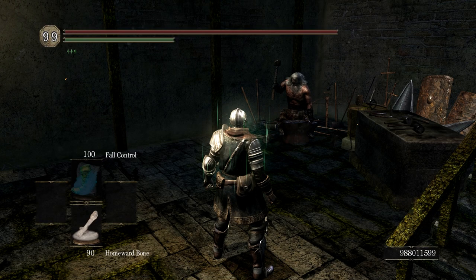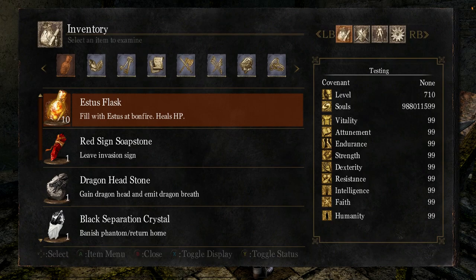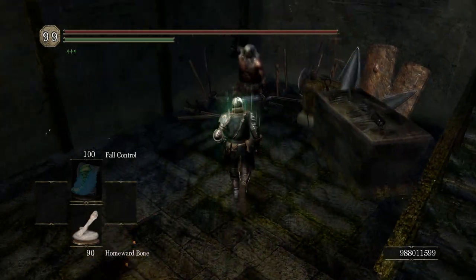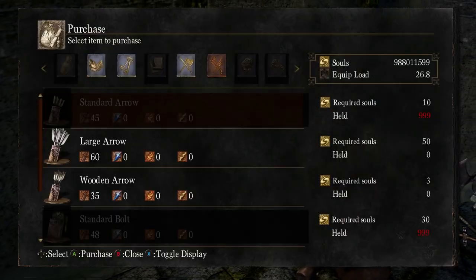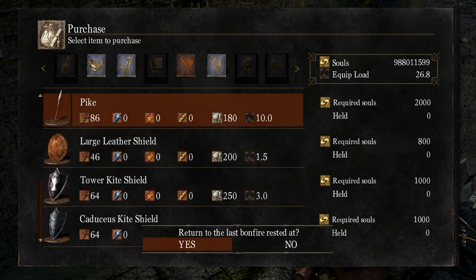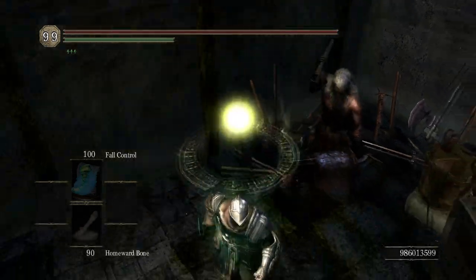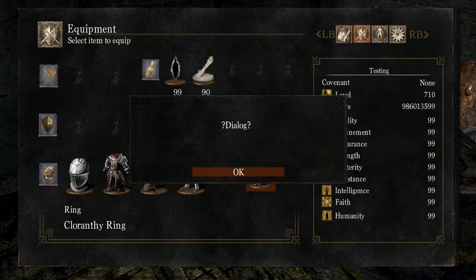Step 2: Fill up your inventory with at least 10,000 units of weight. This is known as cramming, and if you want to learn more you can find yet another video in the description. In order to do this, use QS to buy stacked weapons or armor. Andre's Pike is a good choice, since 999 of them is almost exactly 10,000 weight. You'll know you're crammed when trying to unequip the ring gives this error message.